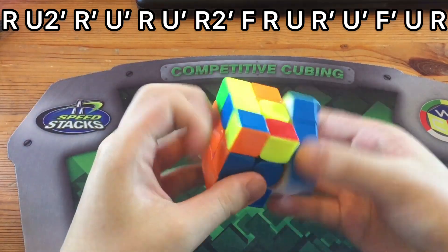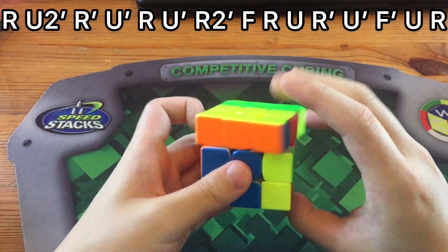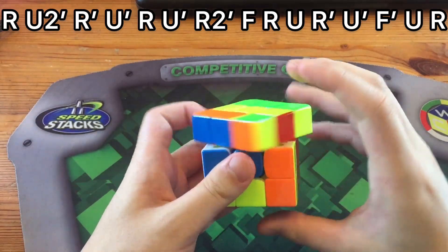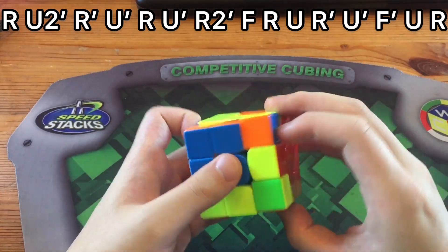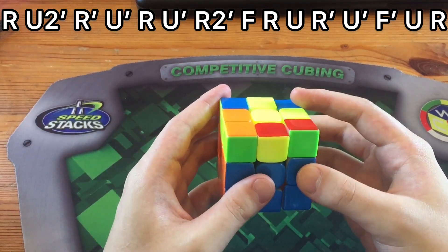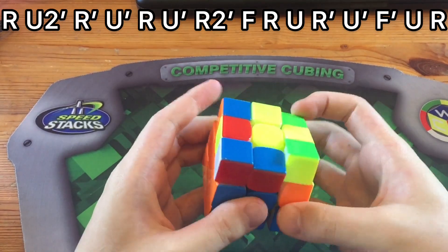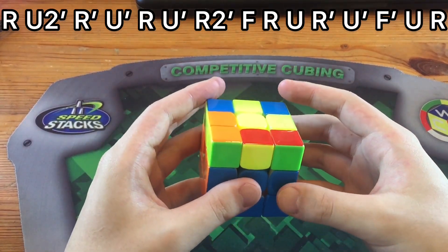So again, something like this, or you could push this U and double flick that — both work — or you can do thumb here, which also works. Just choose whichever one's faster for you.